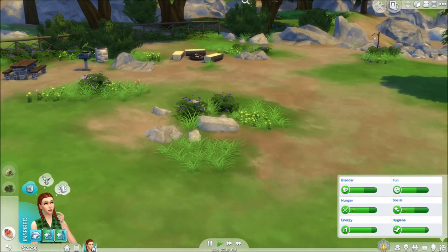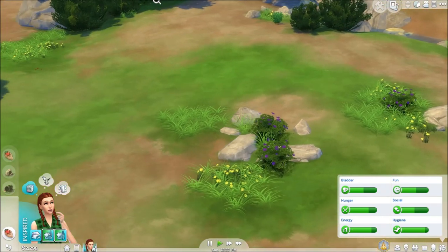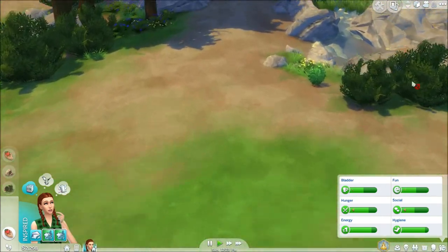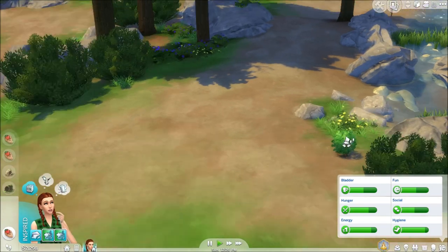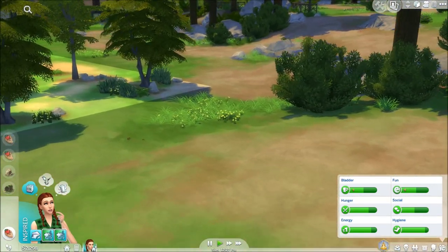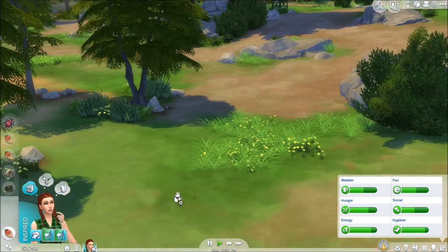We'll harvest more plants. This looks like one of the identified ones — oh that's basil. I think we need basil for something. Here's some more bugs — I think those are fire ants.